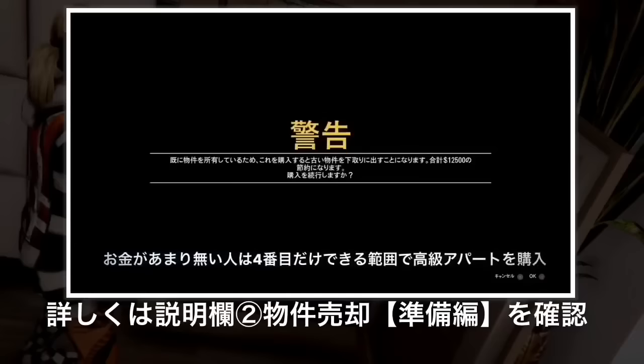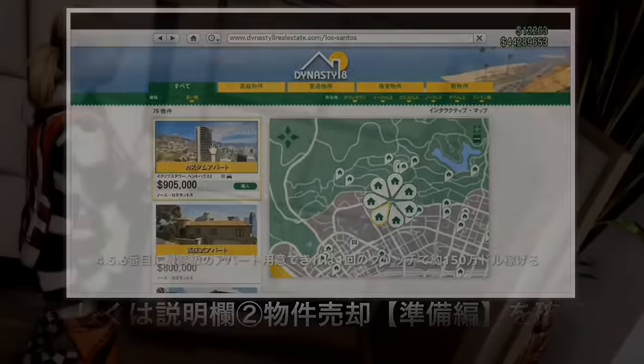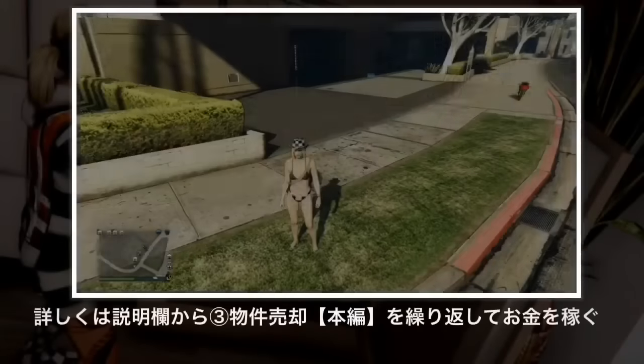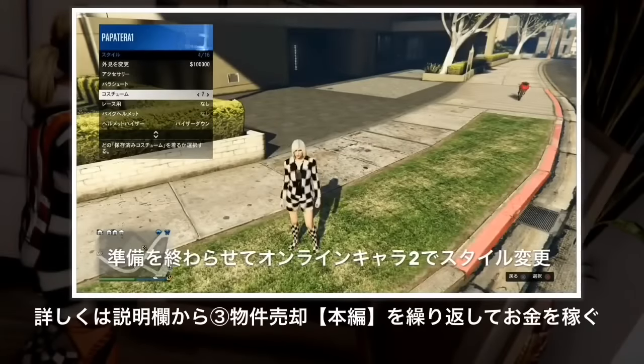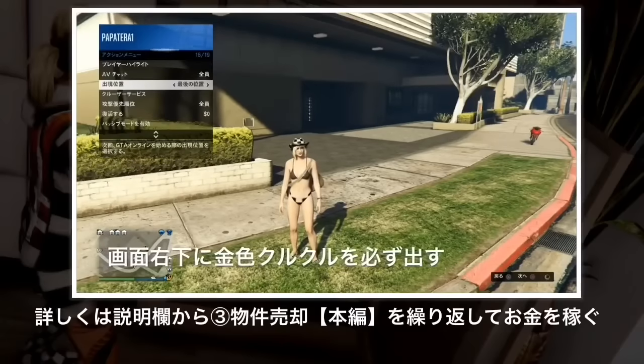2のキャラクターではもともと安い物件だったのに高級な物件の価格が移ることで、そこに安い物件を買い足すことで差額を設けることができます。準備の中でコスチュームのグリッチもすることができます。1のキャラクターと2のキャラクターが異性であればバグったコスチューム、例えば手錠や透明を含むものなど特殊なコスチュームが手に入れることができます。準備は必ず1回だけです。4番目だけやった人はお金が集まったら5番目、6番目と高級な物件を用意することでどんどん稼ぎを増やしていくことができます。